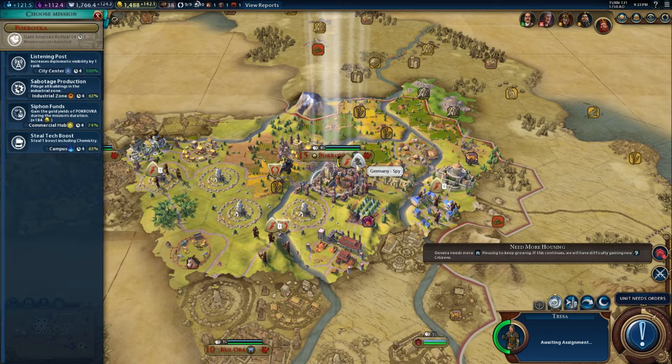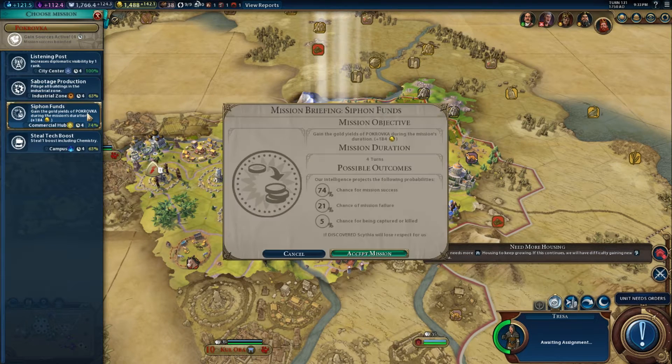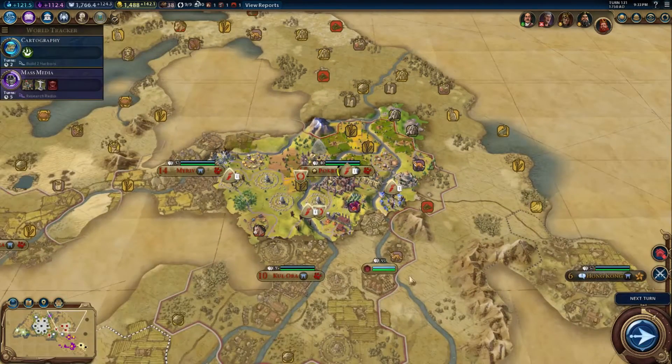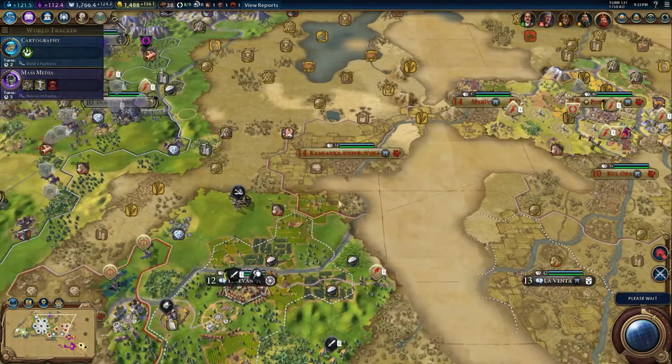We don't have to run that again? Gain Sources is still active - it's still active from our previous spy that died. Well, let's go ahead and siphon some funds. 74% chance of success - it's as good as we're going to get. Hopefully it succeeds and he levels up.